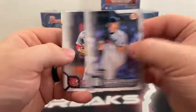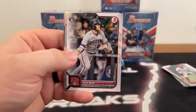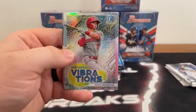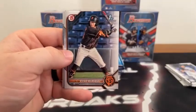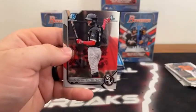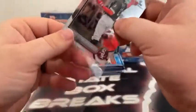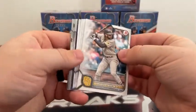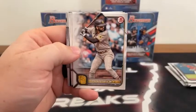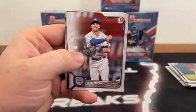Pack number three begins with Garrett Cole, Jose Barrero, Freddie Freeman to Atlanta covering Juan Soto. There's Marcus Semien, a rookie of Seth Beer covering a Vibrations of Austin Hendrick, a First Bowman paper of Luca Tresh. Here's Pedro Leon to Houston, Diego Velazquez to San Francisco, a First Bowman Chrome of Elijah Tatis, and Jordan Lawler on the Chrome for the Arizona Diamondbacks. I'm still learning all the big-name prospects — if there's a guy I don't sleeve up right away and you want me to, let me know.